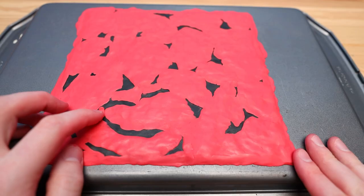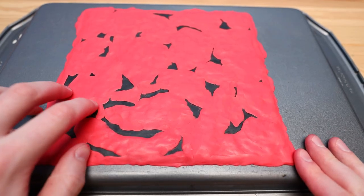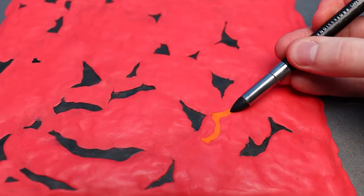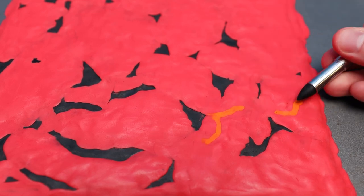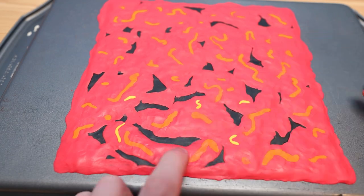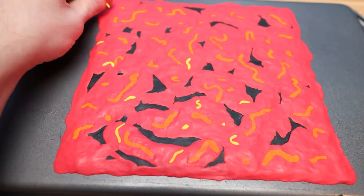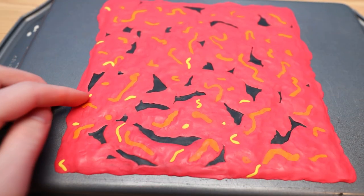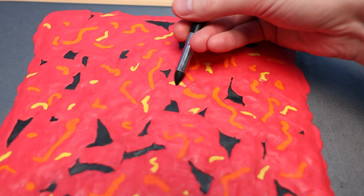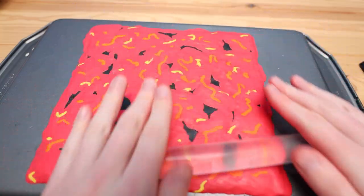After covering up all of these spots with red, I'm going to add in some swirls of orange and yellow, and using the modeling tool, I can blend them together, and this way everything's going to be more of a flat surface. With our lava complete, I'll go over it with a rolling pin to make sure everything is nice and smooth.